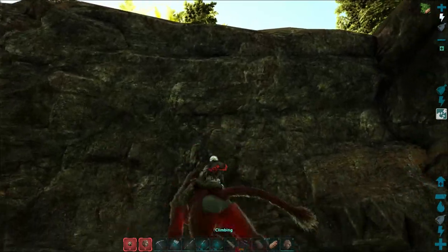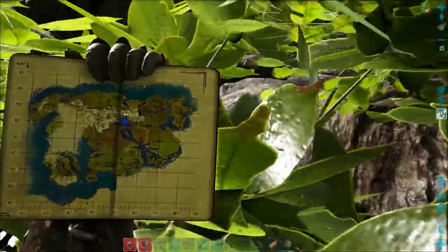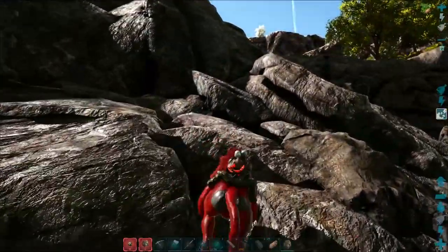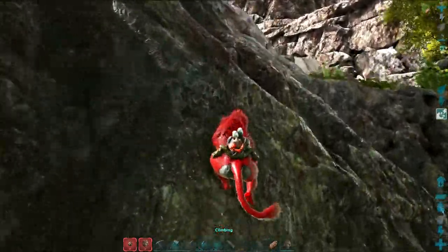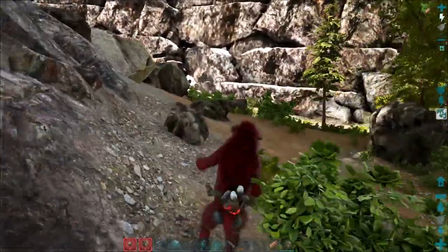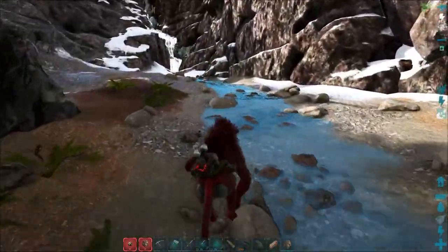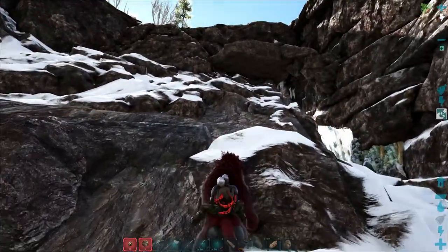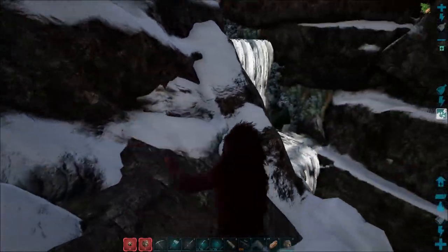So let's climb up here — we're going to the coordinates around 50, 30. We're not too far; it's just up these mountain faces and then we're good to go. We should be okay to actually get the aberration artifact. Like I said, I'm hoping to tame some aberrant creatures. I'm not entirely sure what we want to tame yet, but we're going to try. We just have to stay away from the aberrant megalosauruses because they will kill us. I think there's a waterfall up above and that should be the entrance into the aberration section of the map.